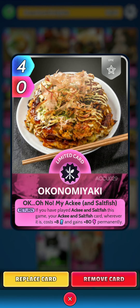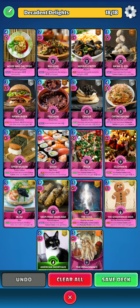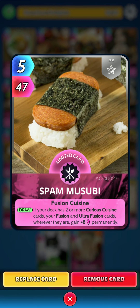Next is Ononomoyaki. On the return, if you have played Aki and Saltfish this game, your Aki and Saltfish card, whatever it is, costs plus 8 energy and gains 80 power permanently. Next up, Spam Musubi. On the draw, if your deck has 2 or more Curious Cuisine cards, your Fusion and Ultra Fusion cards, wherever they are, gain 8 power permanently.